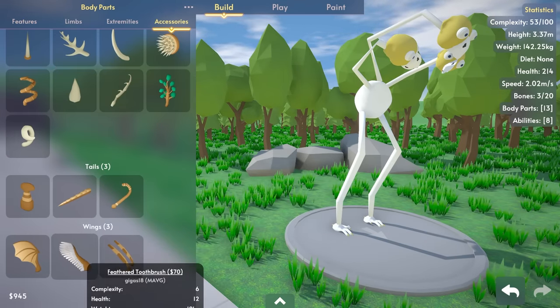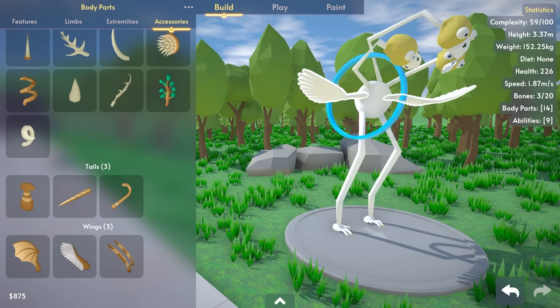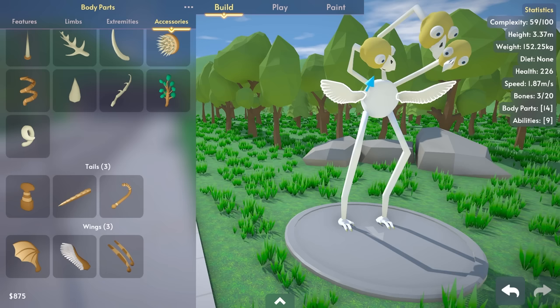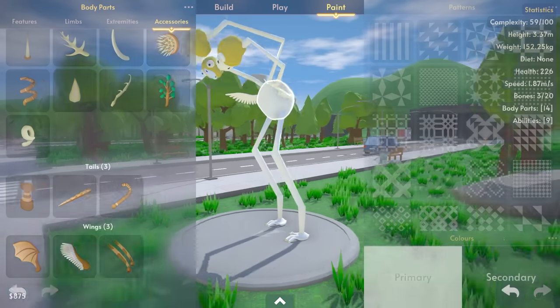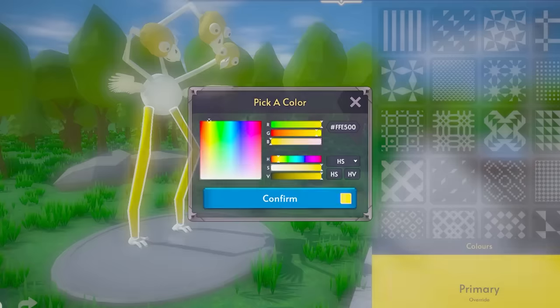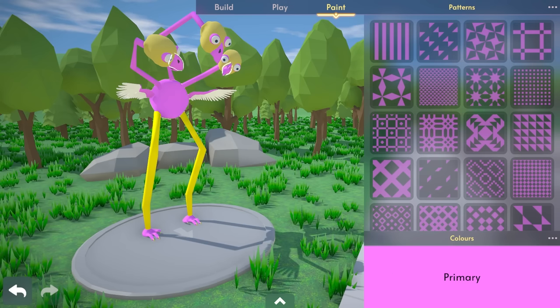Now we just need some wings. Just stick them on the side there like that. Rotate them around backwards. There we go. Shrink them down. Make them flappy. Curl them in. That's a cool looking bird. Now we just need to color this guy. He's got yellow legs - let's give him some yellow legs. Perfect. And he's got a pink body.